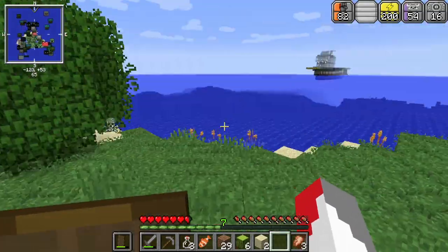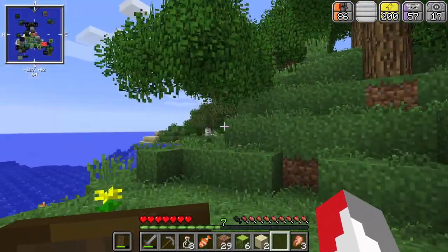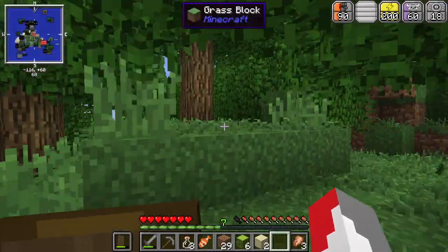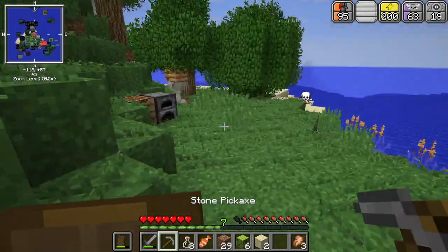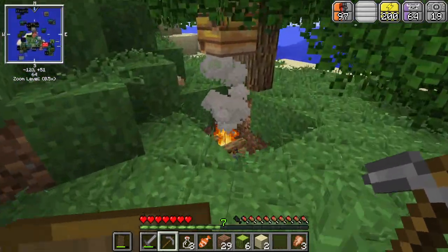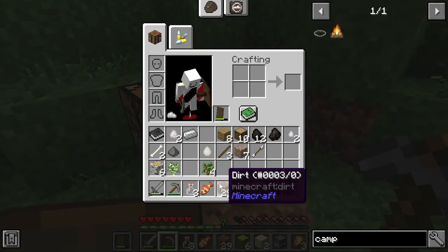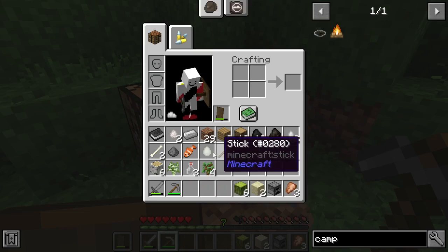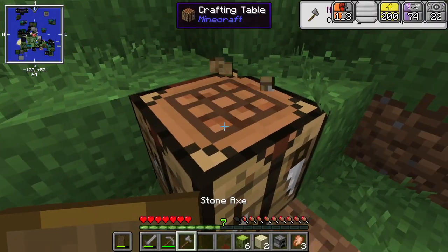I guess what we're going to have to do is set up a base. We're only 21 minutes in. We can go to the other side of the island and make our base over there — leave this here for now. We'll make a little hut for us to live in. Let's make a stone axe first so I can chop down more trees — moving on up in the world.